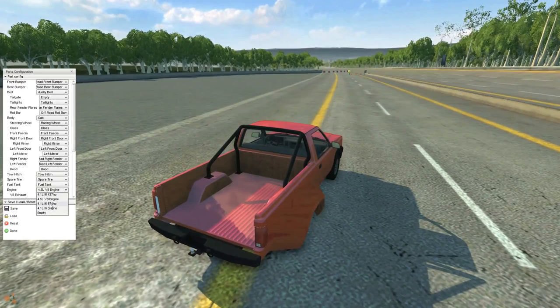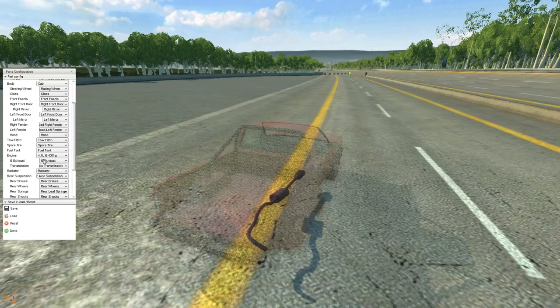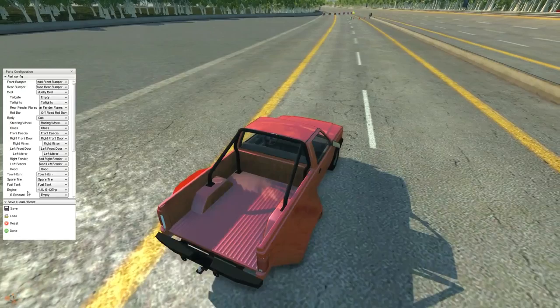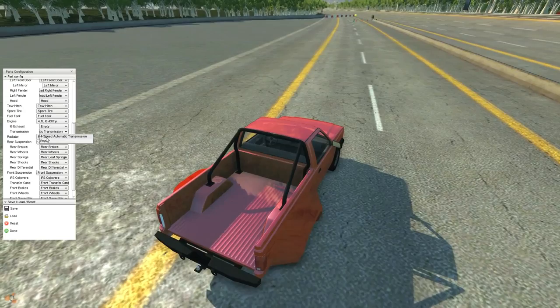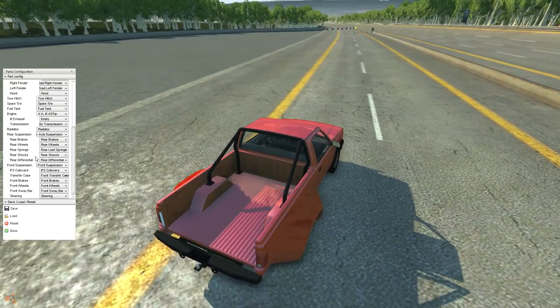We need a fuel tank, and we can go with engines. We can go with a 4.1 liter inline six — eight hundred and seventy-four horsepower — that is ridiculous. We'll try all these engines. Actually, let's go with the first one, the 4.1 inline six at four hundred and thirty-seven horsepower. No exhaust — that'll make it sound a little louder hopefully. Four speed automatic — we gotta have that.